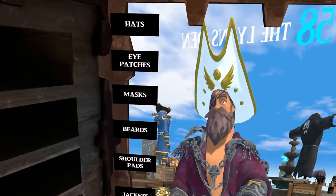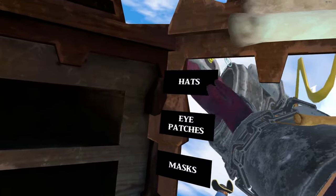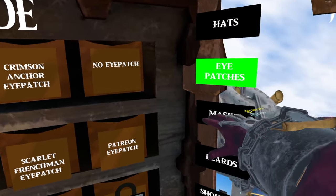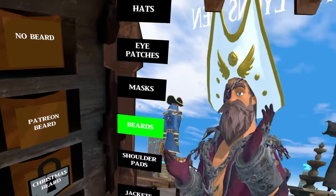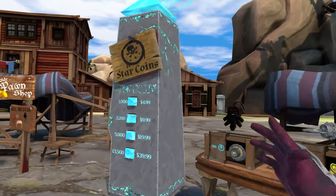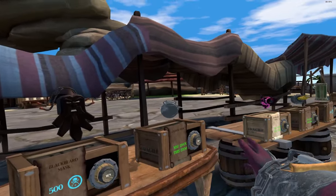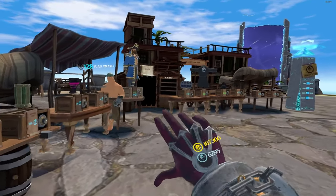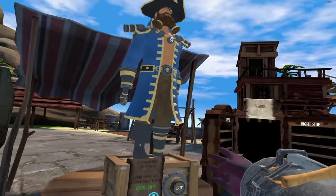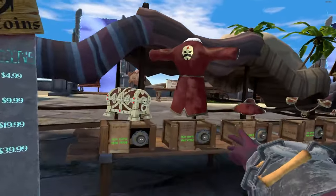This is the mirror — this is where you put clothes on. I see a lot of people running around shirtless, no beard, no hat, no nothing. You don't use a pointer, you just click the buttons. Hat, eye patches, masks, beards — all that. Go put some clothes on, don't run around naked on the seas. Over here are star coins, which are for buying the paid cosmetics you see around. You can see how many you have on your wrist along with your amount of gold.